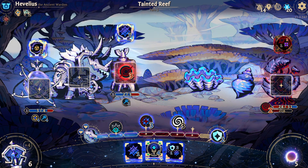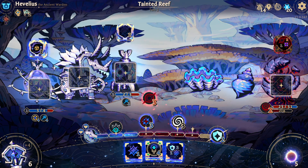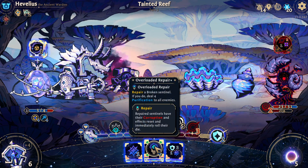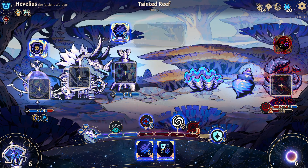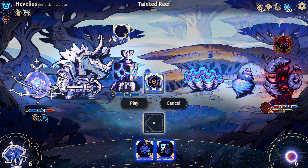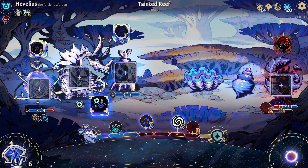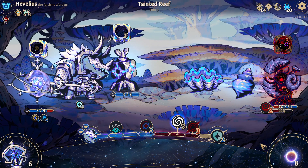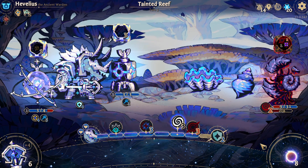Deal one damage to you. Destroy you. Overloaded repair — repair you and then deal four damage to all enemies. I'm going to deal three damage. If you were wondering why I didn't play that die and instead discarded it — the reason I discarded it was so we could deal three damage instead of one.